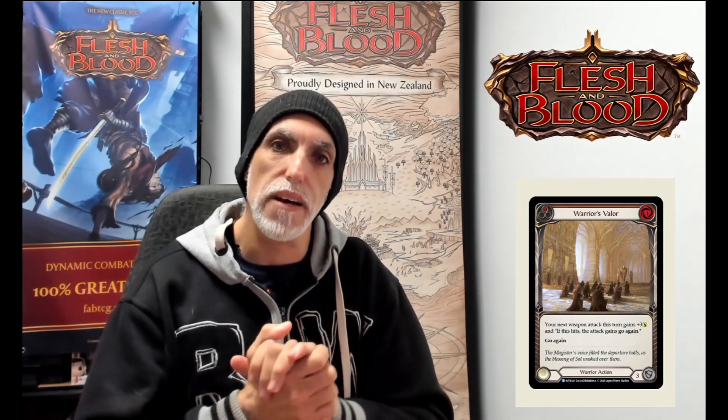Warrior's Valor — also a rare. The light warrior card does have a setup with this, and it blocks for three. The next weapon attack this turn gains plus three, and if it hits, the attack gains go again — giving that automatic go again. It's just a great card. I'd go for red and yellow, but honestly get it in all three colors. Make sure you have your play sets and then work on getting the foil play sets as well.